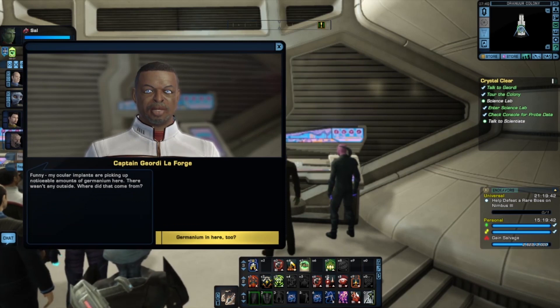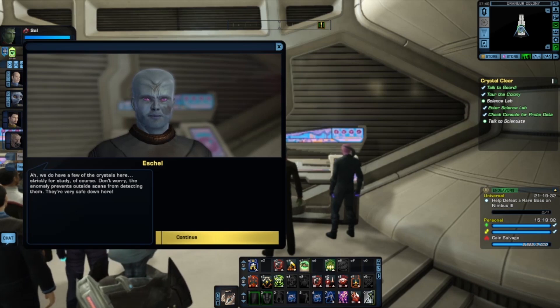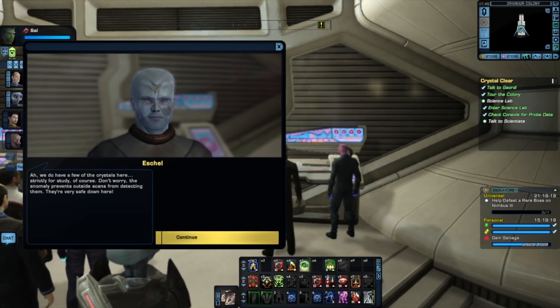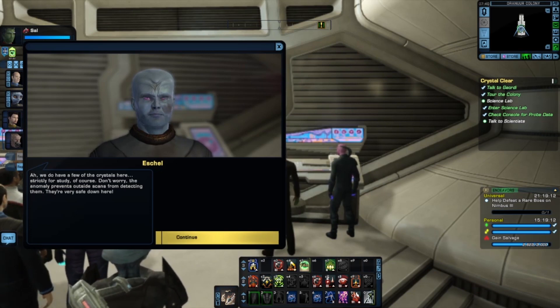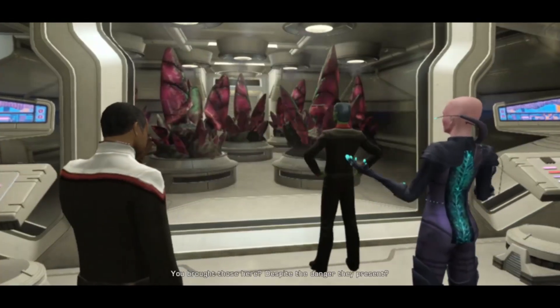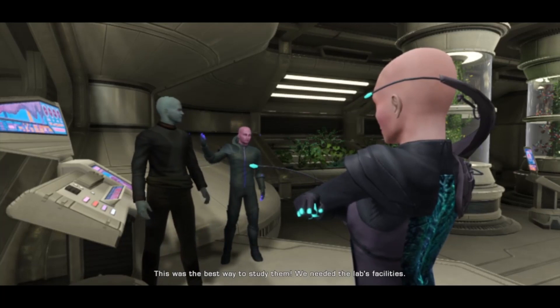My ocular implants are picking up a noticeable amount of germanium here — there wasn't any outside. Where did that come from? We do have a few of the crystals here, strictly for study of course. Don't worry — the anomaly prevents outside scans from detecting them; they're very safe down here. Did we... where did we get them from? Because if the Zenkafi detect them, they're gonna come here. You broke those here? Despite the danger they present? That's the best way to study them — we needed the lab's facilities. I'm very sorry. You see what I mean about the researchers?